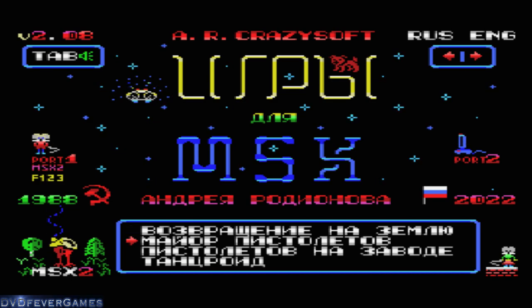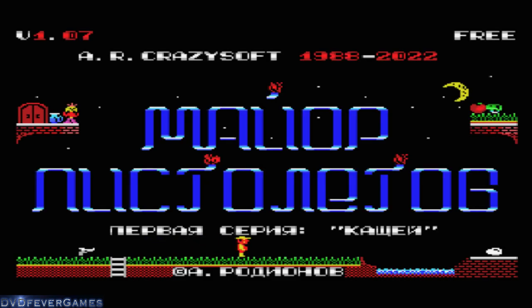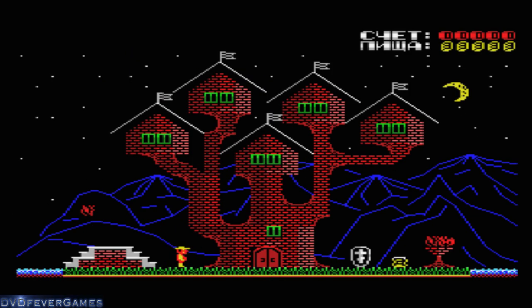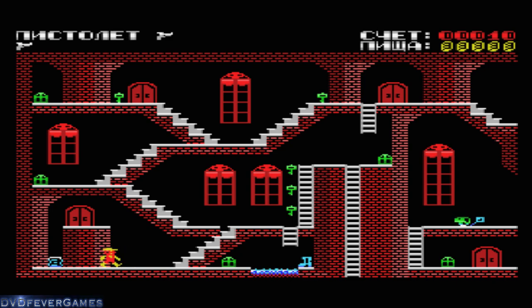We'll just go with the first one. I'll hit the second one. I'm going to press Enter — I've pressed space, it seems to have done something. Oh, it's just frozen. So this is Major Pistolov — an adventure game. Now I'm controlling him. Until then, I wasn't controlling him.